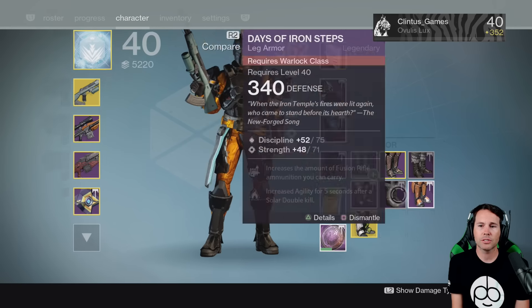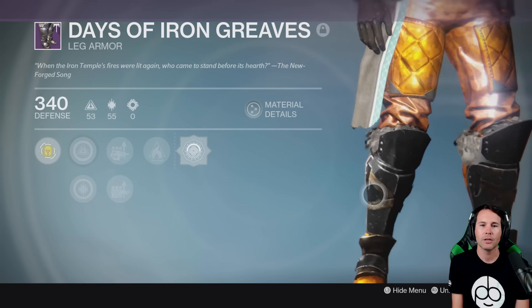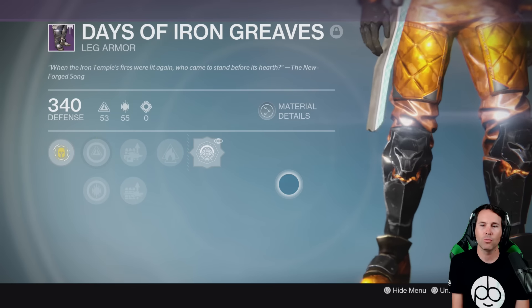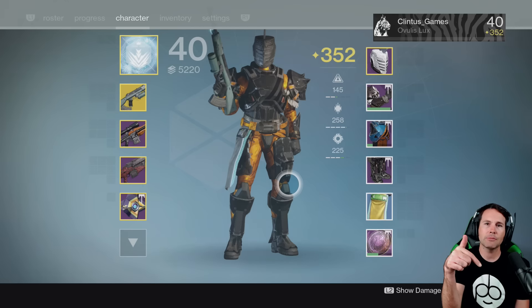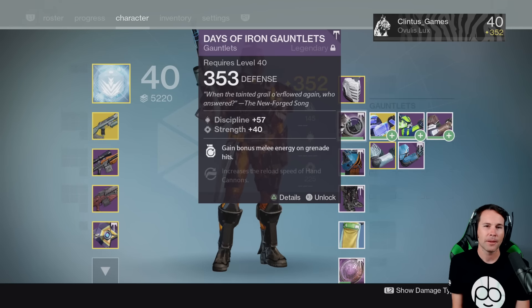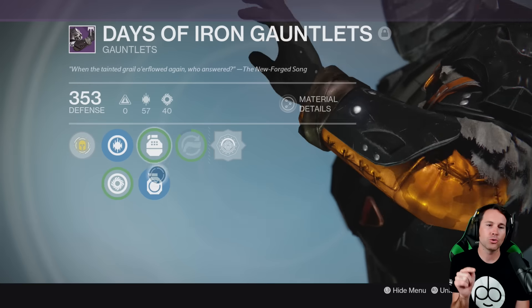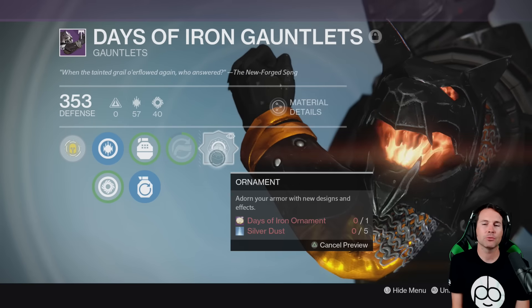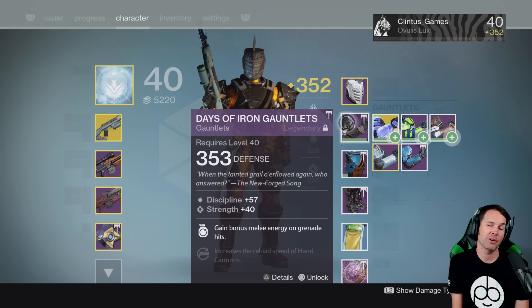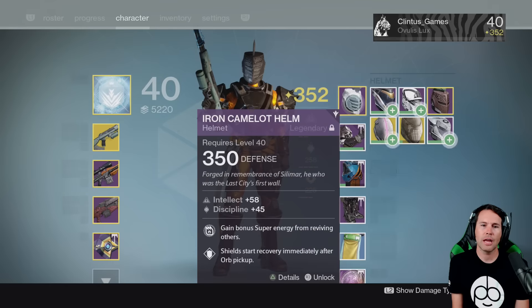I got these 353 boots, and a couple of 351s. I've also got the Days of Iron Greaves — this is your rank four package from the book — and the flaming wolf ornaments are so good. Question for you guys, let me know in the comments: are the rolls the same on everyone's gear? I opened two packages for my gauntlets and they were the exact same roll — Hand Loaded for hand cannons and two grenade perks. I'm wondering if they're the same for everybody. Light levels right now are 353, 351, 353, and 350. I'm lacking in the helmet department so far.